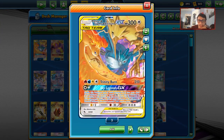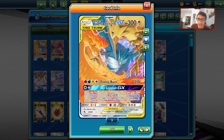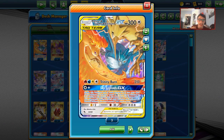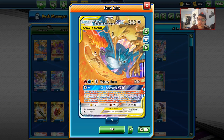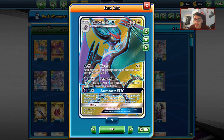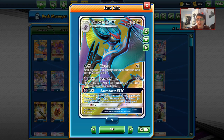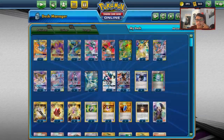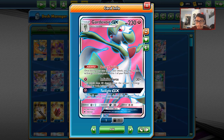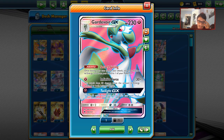Another card I put in here is Articuno Moltres Zapdos Tag Team GX. It's not too hard to build up — one Welder for two energies, you get the Cutlass and Fire Energy, and a Prism Energy on it. Then the following turn if you play another Prism Energy, you get Trinity Burn powered up, which can one-shot Zoroark GX. You can also use Sky Legends GX, which in a format with Shaman can be really busted. We also have Gardevoir GX mainly for Infinite Force, which can be great against things like Pikarom and Reshizard when they have four or five energies on them — you just Infinite Force them for the knockout. Plus we have Twilight GX, which could be good, and Charizard GX with Raging Out, discarding the top 10 cards of your opponent's deck.